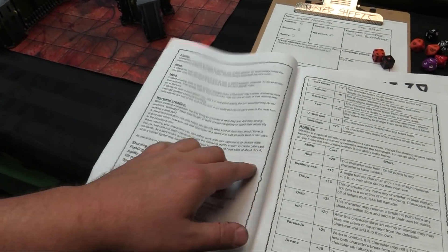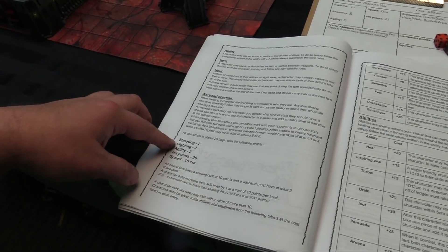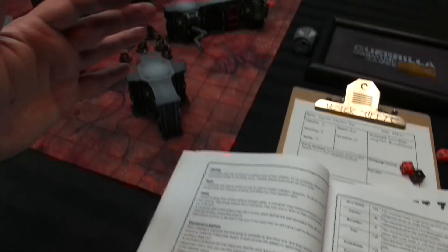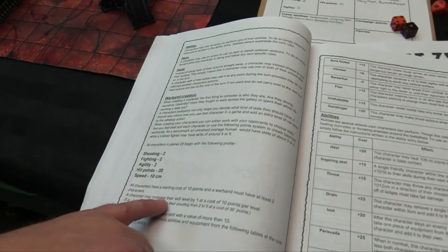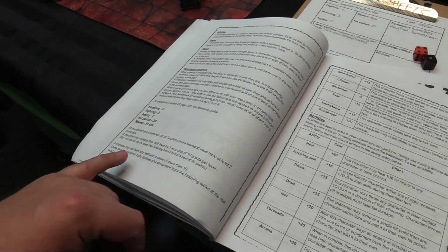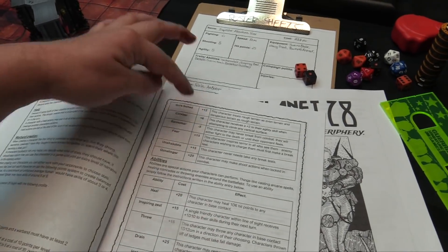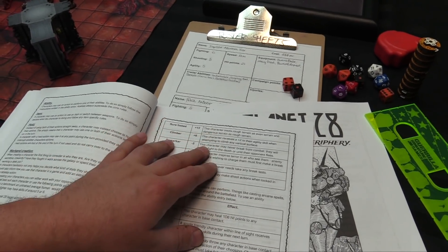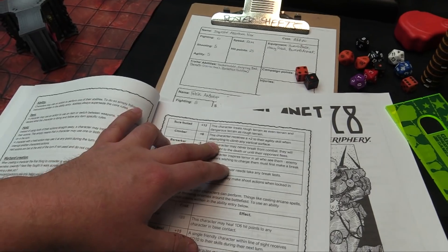Warband creation: everybody starts with a cost of 10 points and base stats of shooting 2, fighting 2, agility 2, 20 hit points, and speed of 10. I had 500 points for this campaign to build my warband. You can buy additional skill points at 10 points per level, and all characters may not have a skill value higher than 10. You can also buy skills like sure-footed — this character treats rough terrain as even and dangerous as rough — or climber — plus 2 to agility when climbing.